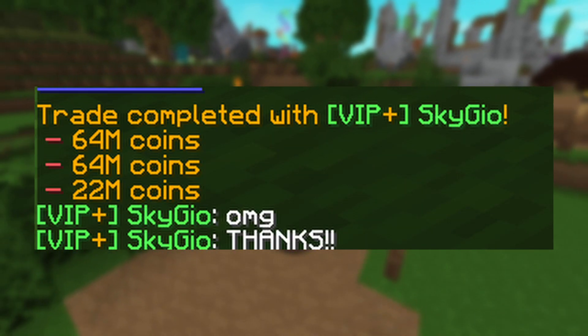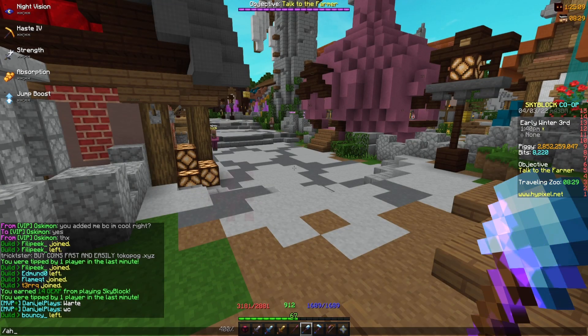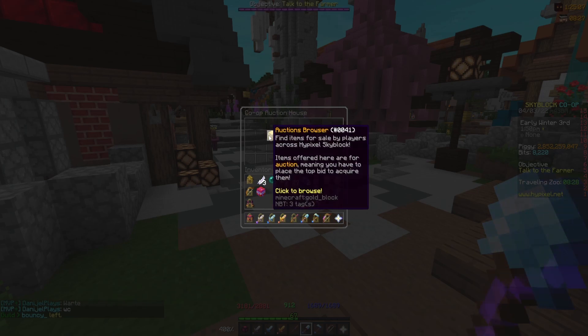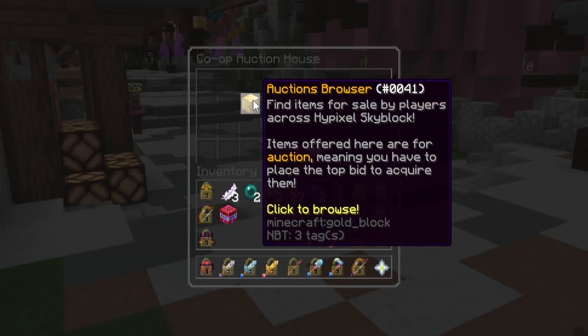Here's proof that I paid the last giveaway winner because some people think I fake it. The feature I'm talking about actually involves the auction house, because this is one of the scariest places since there's a lot of duped items and many other stuff.